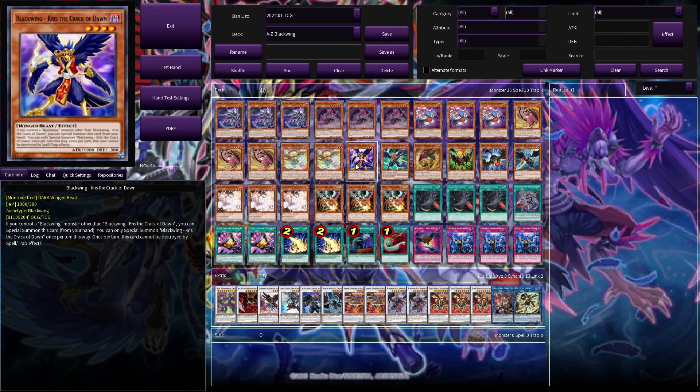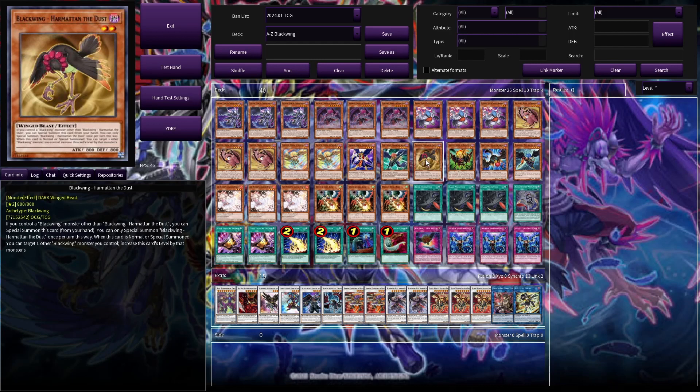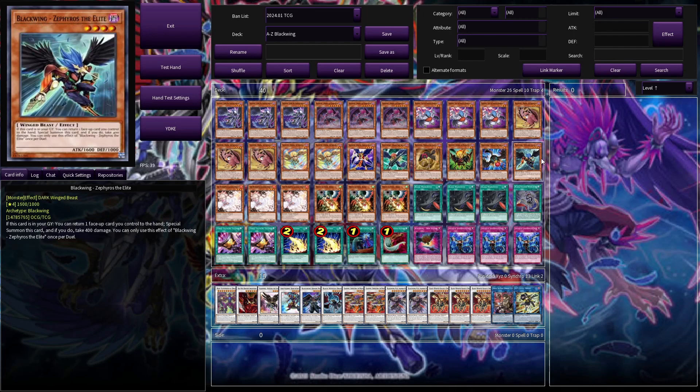Then we've got a lot of one-off birds, mostly because these cards special summon themselves if we have another Blackwing on the board but can only do so once per turn, so drawing multiples does nothing for us. We've got one Blackwing Chris, one Blackwing Bora the Spear, one Blackwing Heartman, one Blackwing Shingarna, one Blackwing Orochi, and one Blackwing Zephyros. He can return a face-up card on the field to the hand and then special summon himself from the grave.